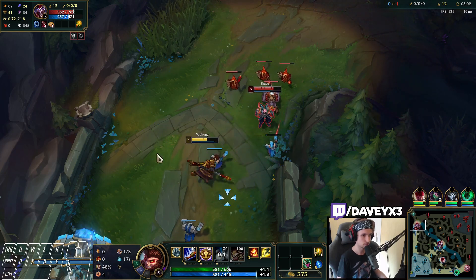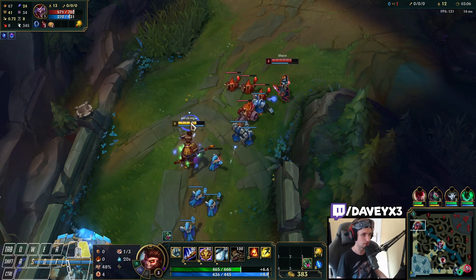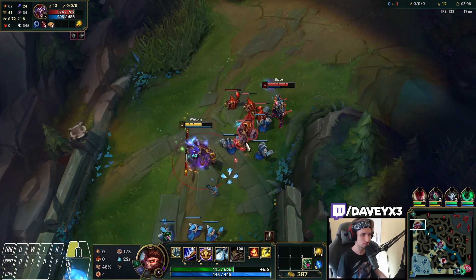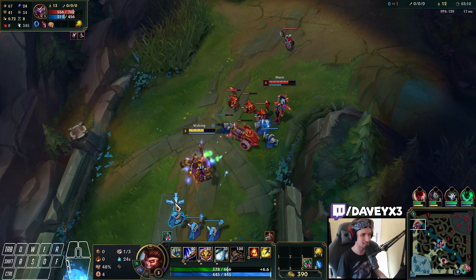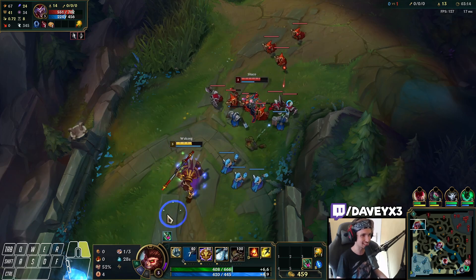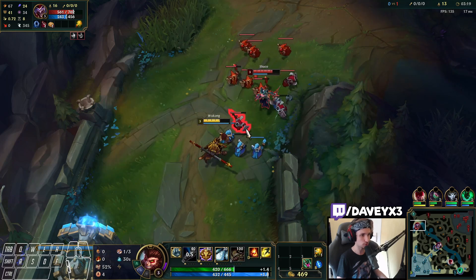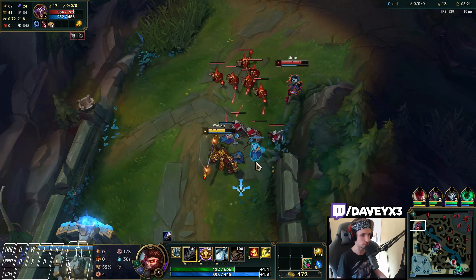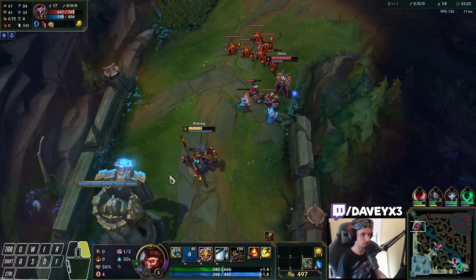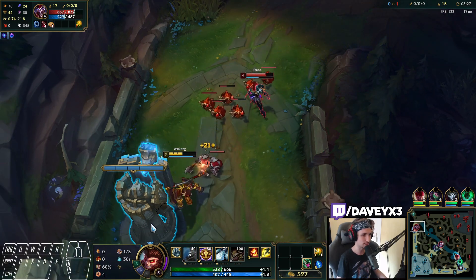This Shaco is going to have a lot of trouble because Wukong is not necessarily the best early game champion in the world. But once you make it to level 6, that's where Wukong starts scaling up insanely hard — especially when we get Divine Sunderer, the first item we're running. Once we have that, it's basically an instant win.